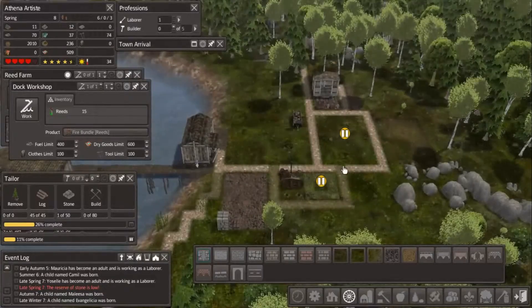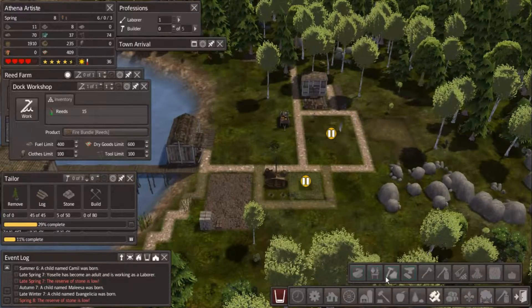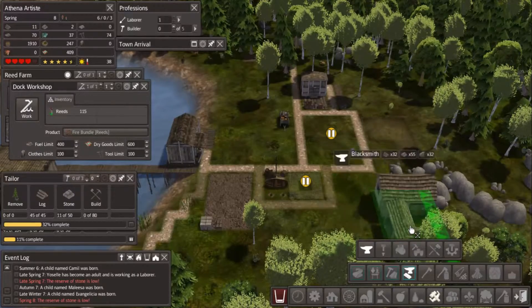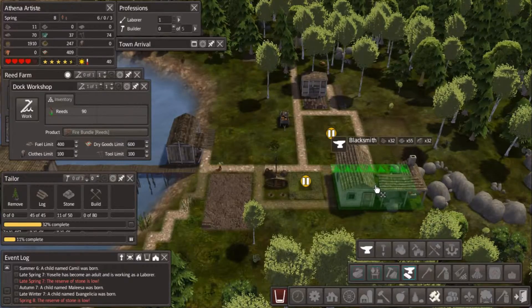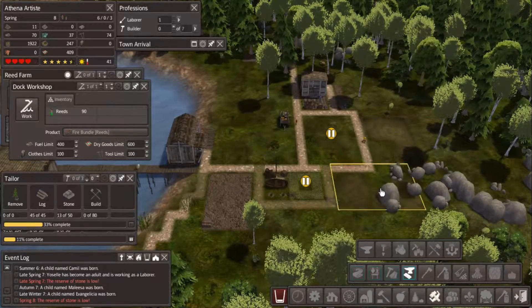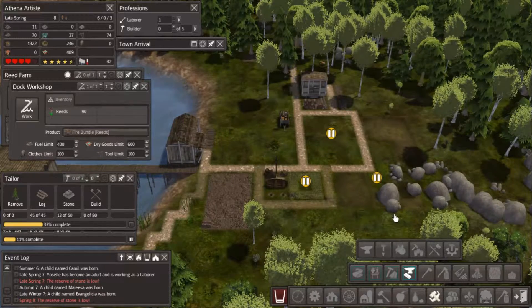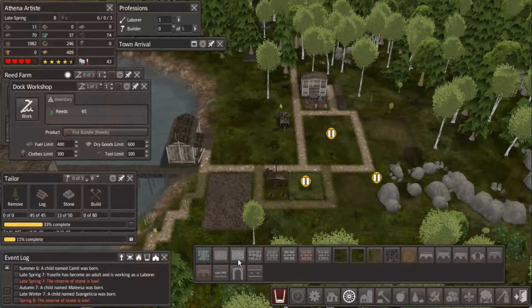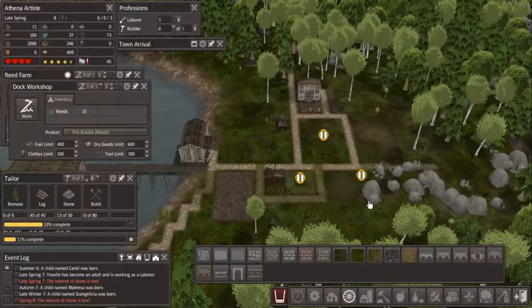The other thing I want to build — I might as well site it here while I'm at it — I'll put in my blacksmith right down here, because it's going to go right next to the mine well. Because if you ever watch your blacksmith, sometimes their status pops up and says they're putting out a fire. So we might as well keep a well very handy for them so their building doesn't catch on fire.